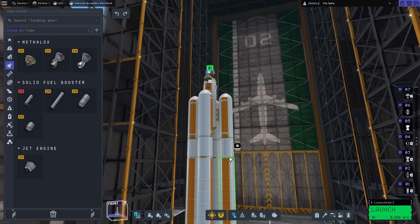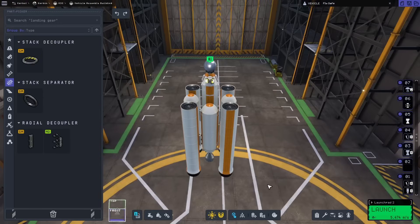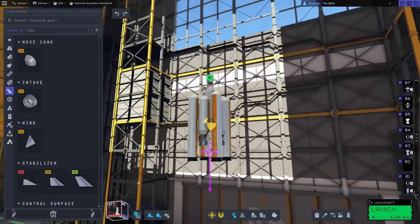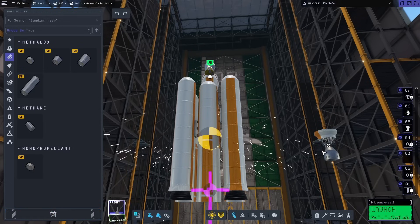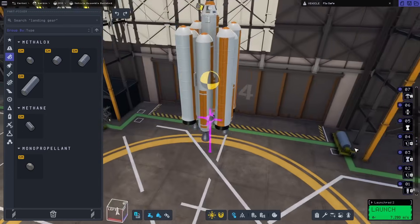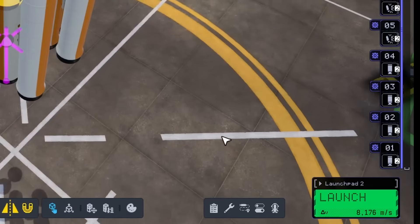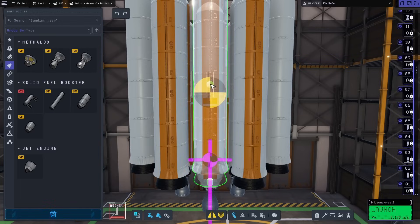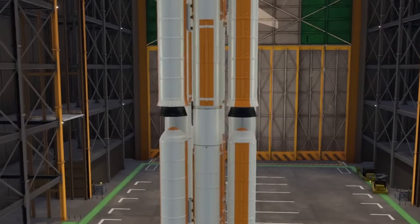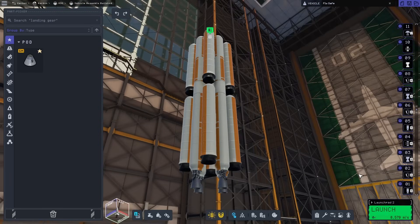It would be really cool to just stack decouplers on the thrusters and put boosters on the bottom, but that limits the number of boosters, so we won't do that. That actually looks kind of cool — hopefully it doesn't cause massive spinning. The center thrust is in line, looking straight up and down. Let's see if we can get away with strapping more fuel tanks on the main rocket parts. Two rows of boosters — the bottom 105 fire before the top — with extra powerful thrusters at the bottom for more delta-v.